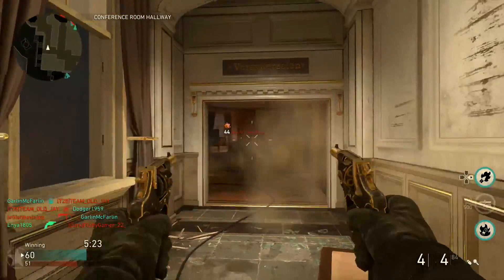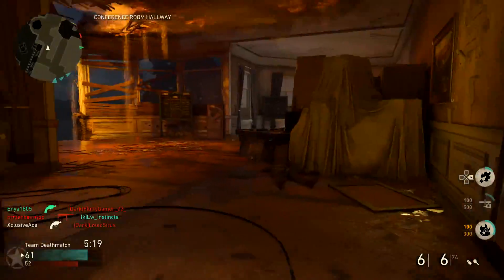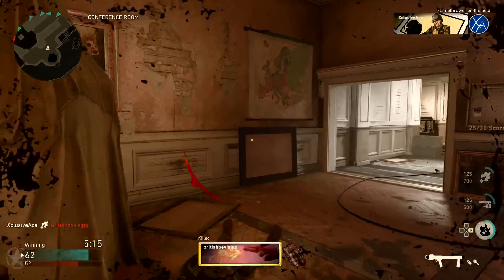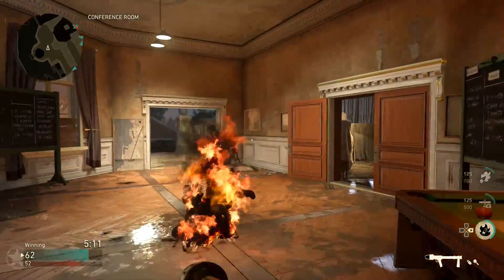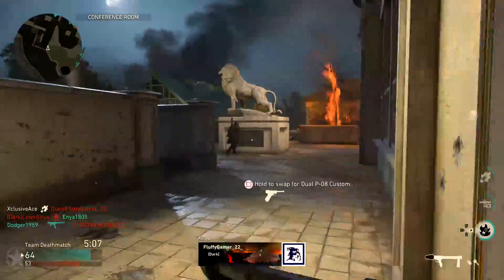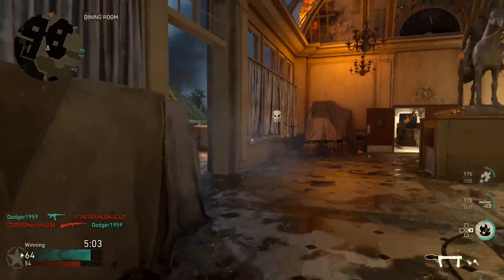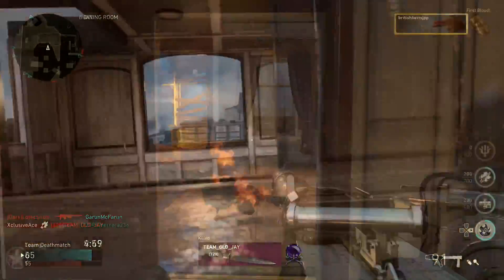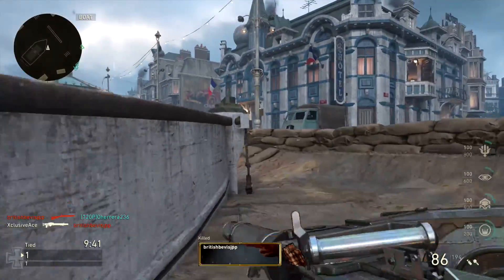I strongly feel these new weapons are going to be coming to the game with a brand new event this coming Tuesday, which is July 3rd. Looking back at the history of events in COD World War 2, normally there's about a two to three week break between events. The most recent event, Attack of the Undead, just ended this week, so it would only be a one-week break. But anytime a DLC is launched, they always launch an event within one week of that DLC.